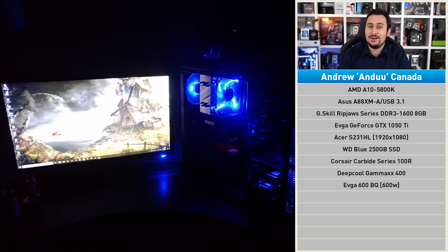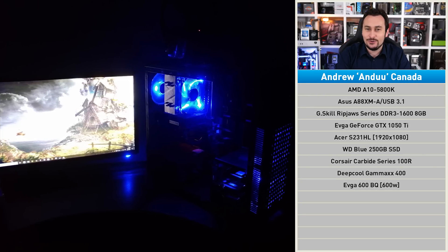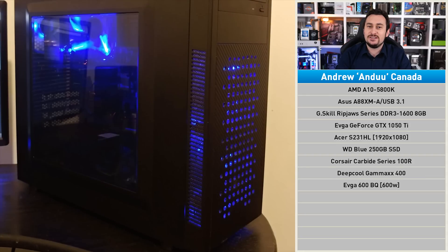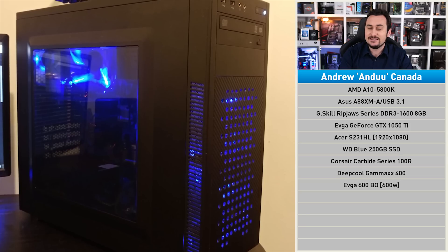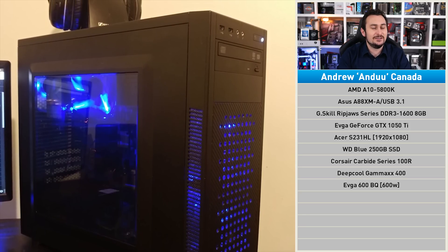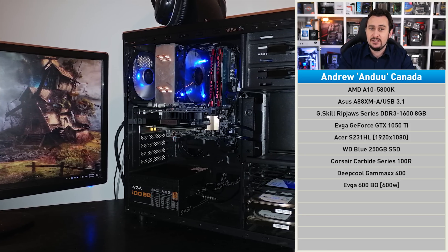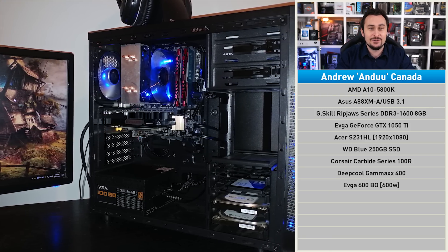Without question, Andrew should be on the next season of Scrapyard Wars, because by the sounds of it, he's been training all his life. Prior to 2012, he'd never owned a PC that wasn't a salvage job, but in 2013 he bought an HP Pavilion P6 for $500, gutted it, and over the years has bought a number of second-hand parts to turn it into what you see here — basically a new computer. Gaming-wise, Andrew mostly plays Doom, Skyrim, and Alien Isolation, none of which are terribly demanding — though that's probably because that's really all he can get away with for now.